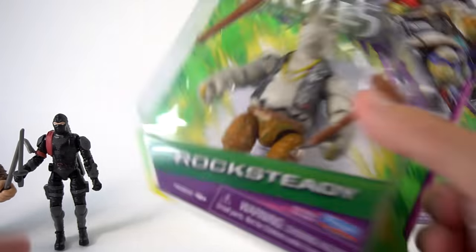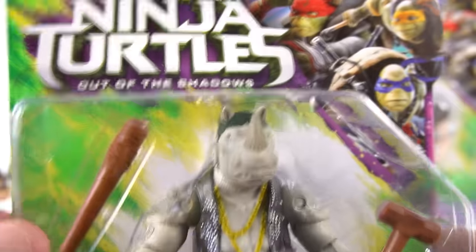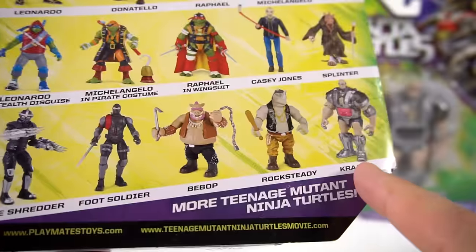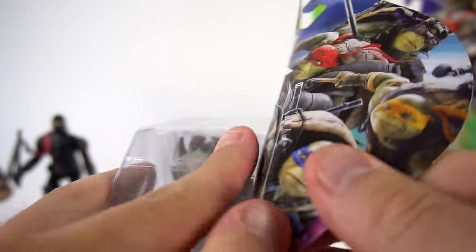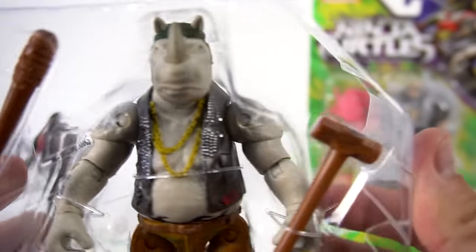Okay, let's check out the last two. And here's Rocksteady — he's got a sledgehammer and a bat. He looks like a big tough dude, doesn't he? And these are all the ones on the back, just like the other packages — all the bad guys. So here's Rocksteady. I'll open up the front part. There's Rocksteady.